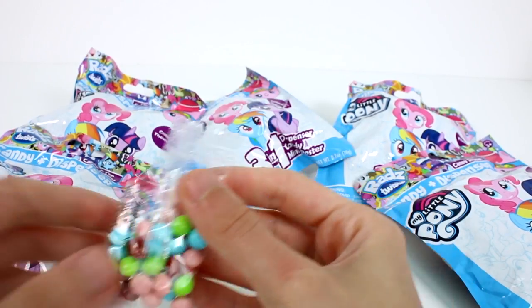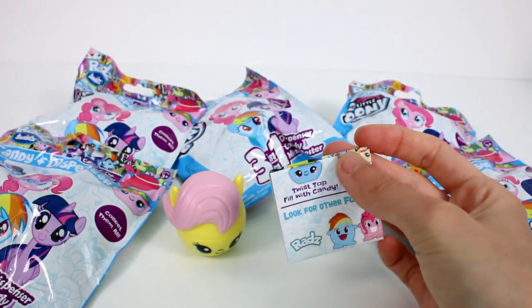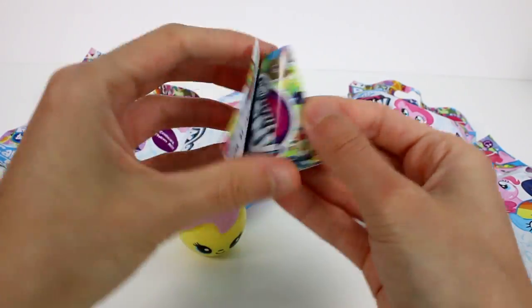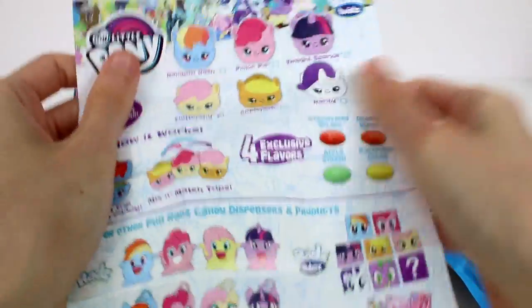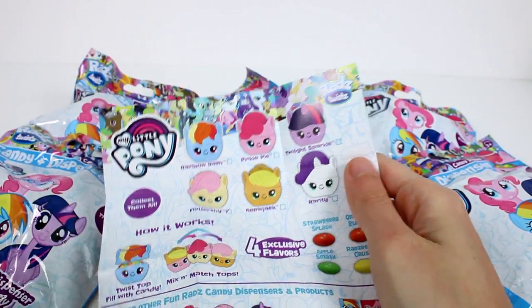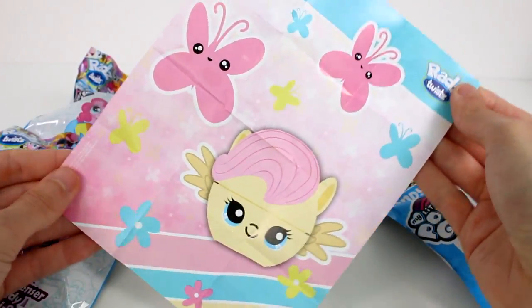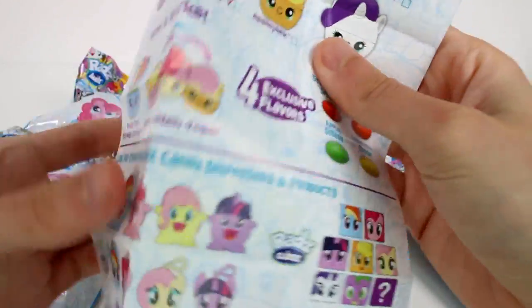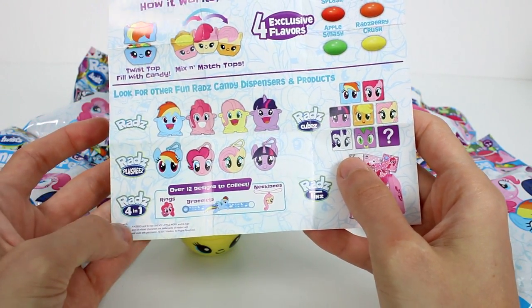I love the different colors of these candies, they're so pretty — definitely gives me My Little Pony vibes. So we got Fluttershy in our first one. The characters to collect are Rainbow Dash, Pinkie Pie, Twilight Sparkle, Fluttershy, Applejack, and Rarity. We got the Fluttershy poster too, which is very pretty.